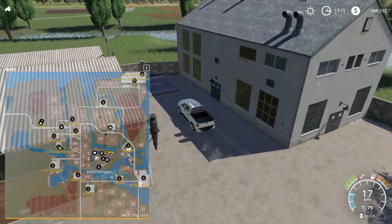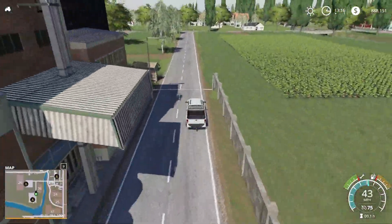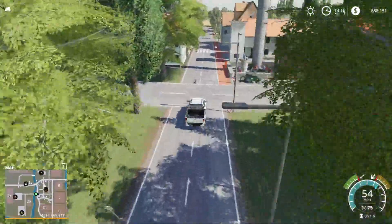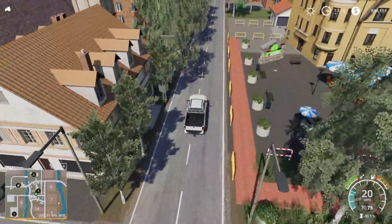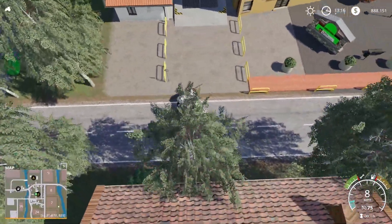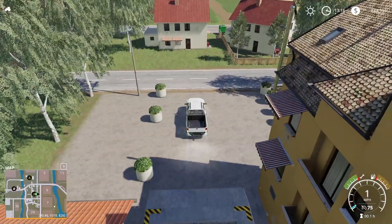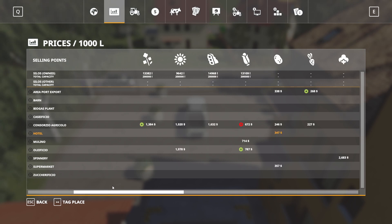Looking at our map — we're doing good. We'll take a look at the hotel next. The hotel is going to buy maybe milk and eggs — we'll see when we get there. We head up this way, cut a left here. I like how they have that set up so you can drive through. The hotel is going to take milk, eggs, and potatoes.